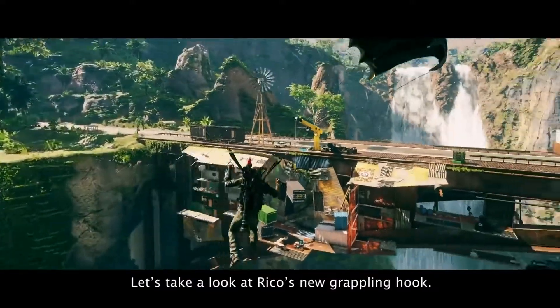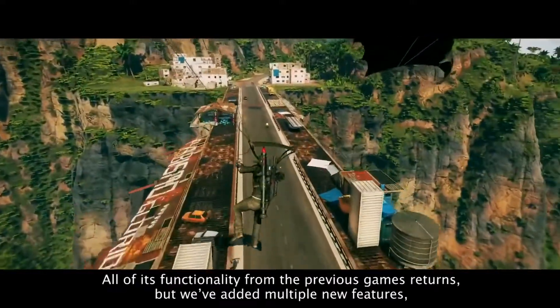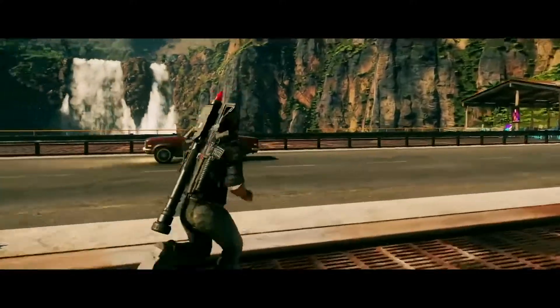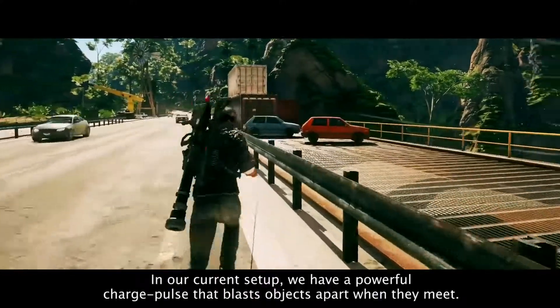Let's take a look at Rico's new grappling hook. All of its functionality from the previous games returns, but we've added multiple new features, including the ability to customize different loadouts. In our current setup, we have a powerful charge pulse that blasts objects apart when they meet.